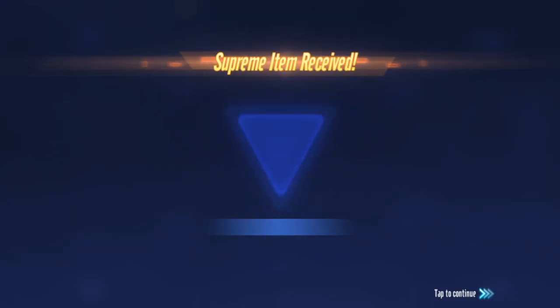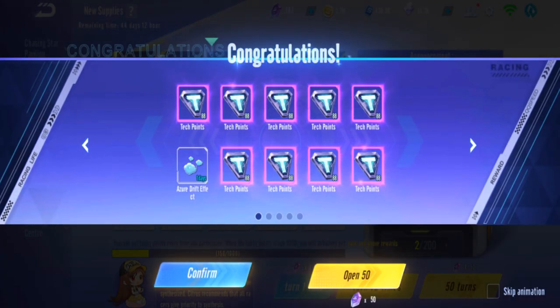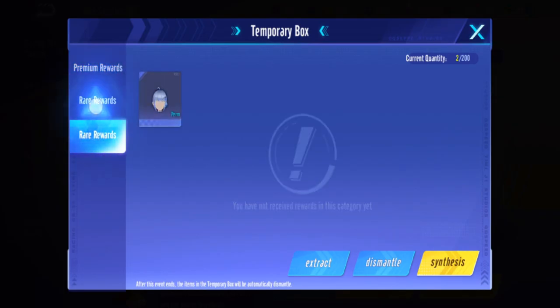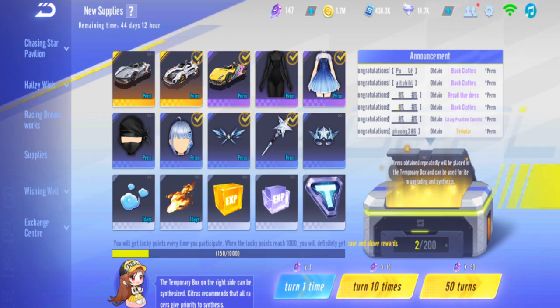We got a costume but we did not get the head or whatever. Still nothing, still no duplicate on the black hair. The amount of duplicates we're getting is very low - that's not good. Alright, fourth 50.